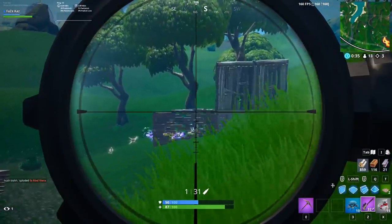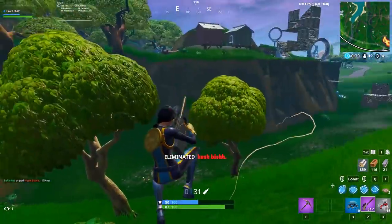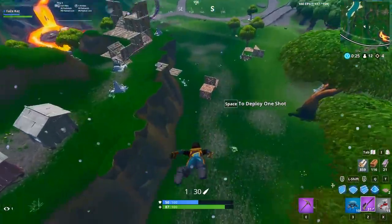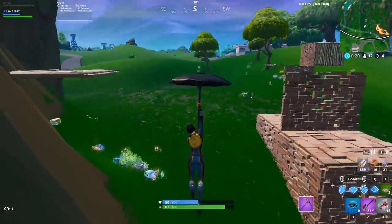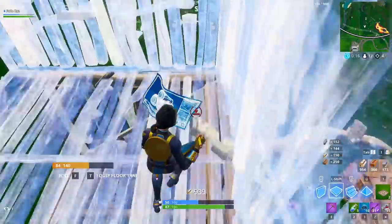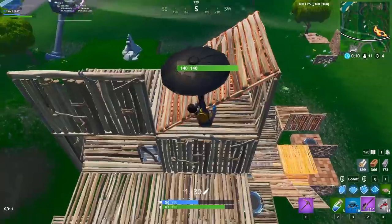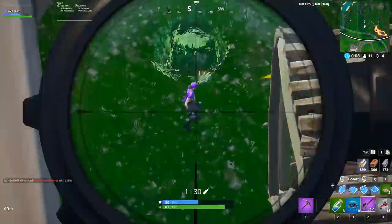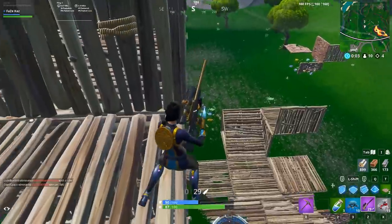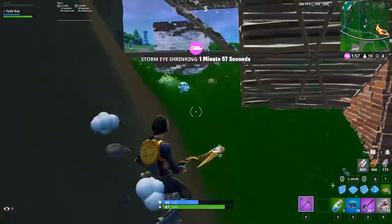This other guy is going to try to push for mats — looks like he's pretty good so we have to be careful. Oh, what a shot! We need to get in on this very carefully though, I don't want to get into a fight. This guy's just throwing grenades at me — let's get out of here. Oh wait, how did I miss that? We gotta go back down for the chug splashes, we need those.